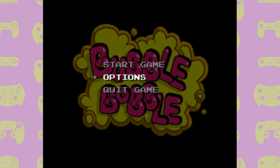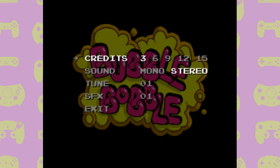What is cool is that you can listen to all the different songs and sound effects in the game by going into the options menu. You can also select the amount of credits you want to have at the start of the game — I recommend going with 15 because this game's difficulty is no joke. Without further ado, let's start the game.